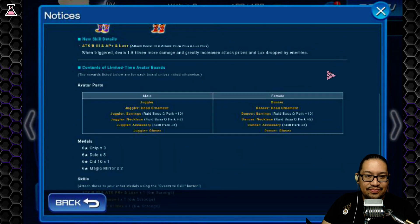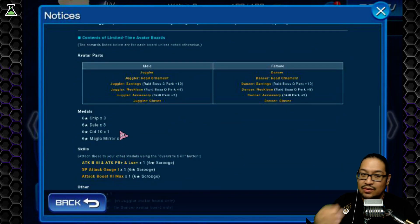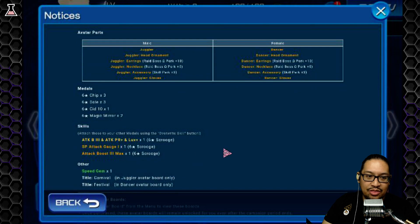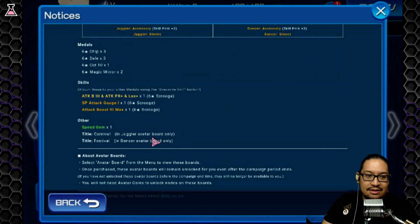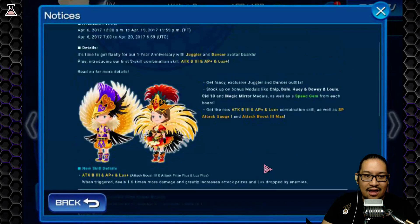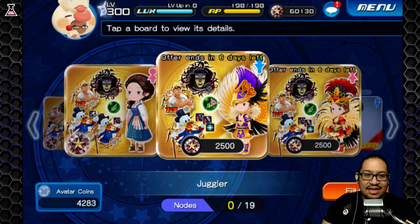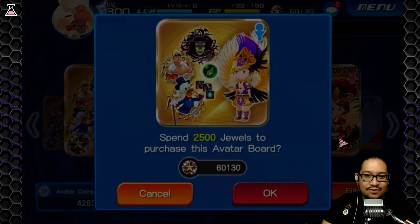In each board you get three six-star Chips, three six-star Dales, 110 Sid, two magic mirrors, all three of the skills, one speed gem, and carnival titles. Is it worth getting both of them? Yes it is — I'm going to get both, starting with the first one.